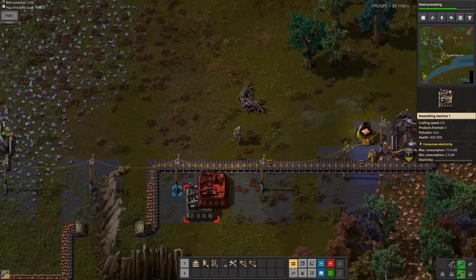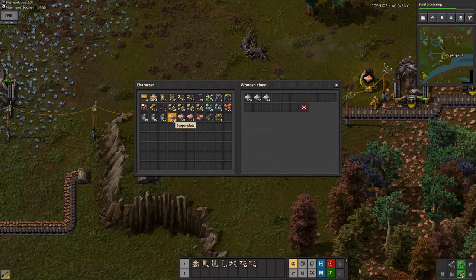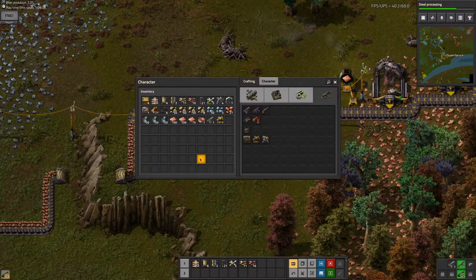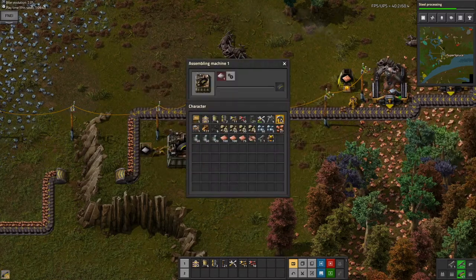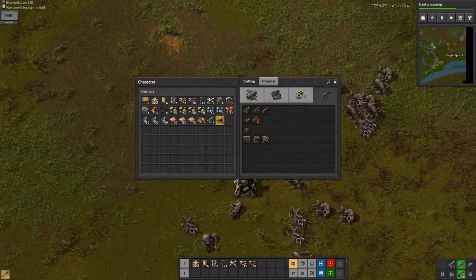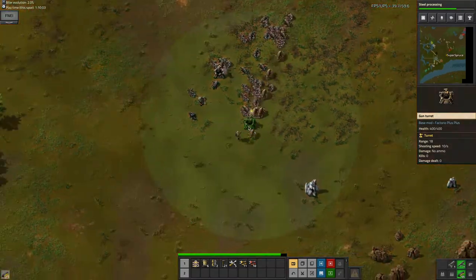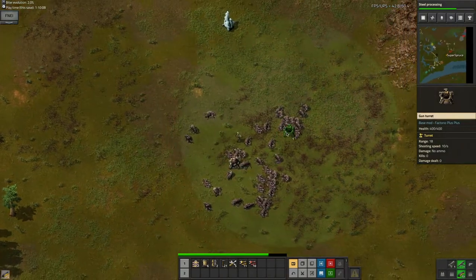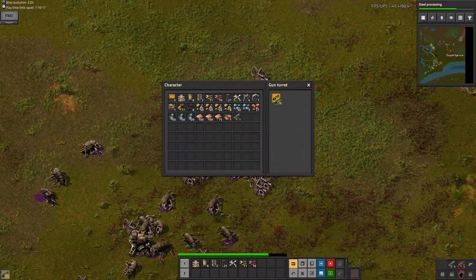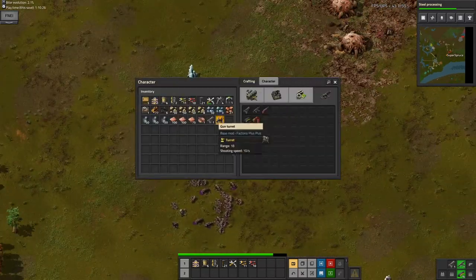I should probably make an auto-crafting factory for this — actually, I'll do that now. It's not really the best way to do this, but it works. I'm just gonna place a whole bunch of iron in it, then add another inserter and an electric pole, so I can place the ammo in a chest here. This will auto-craft ammo for me.